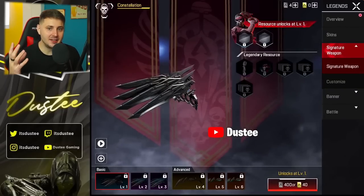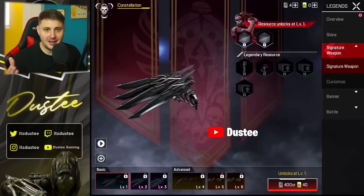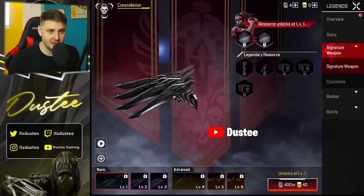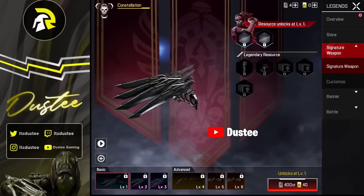I think you basically get the signature weapon first for free and then you have to do missions to level it up and unlock more textures and colours on it. At the bottom right it shows how many merits and tributes you need to purchase, which looks like a lot — 400 merits for missions. There's definitely going to be a lot of missions and a lot of merits to earn, otherwise that's going to take a long time.